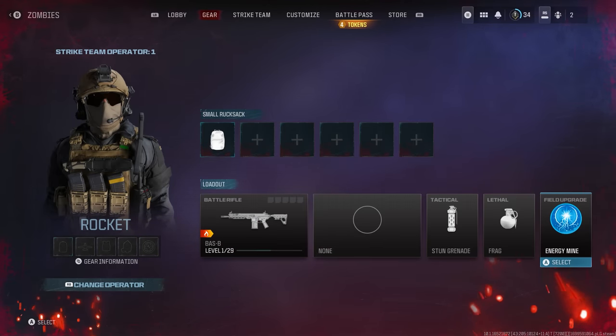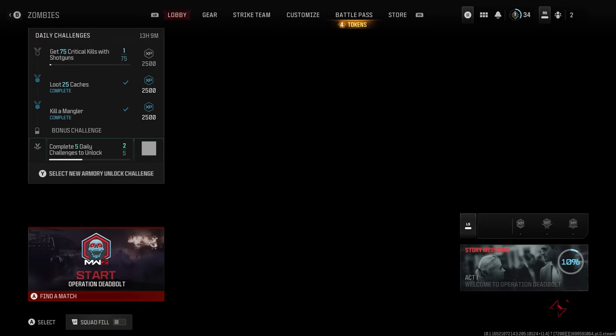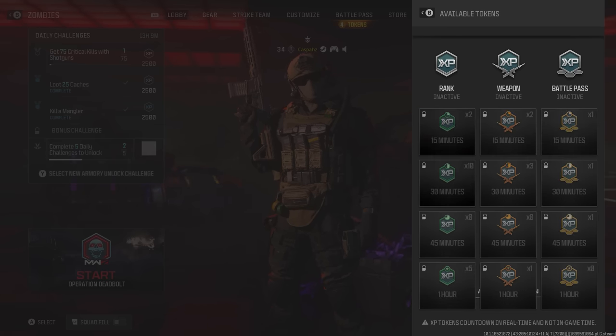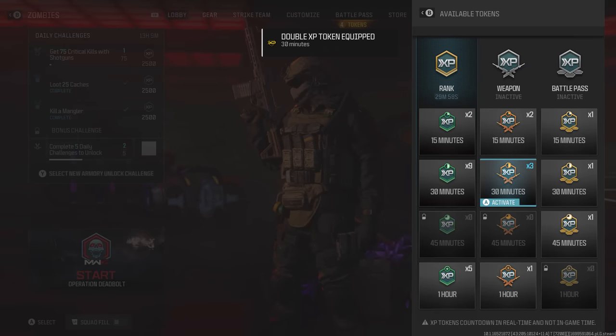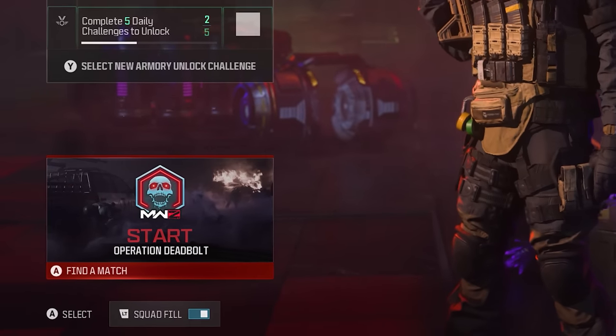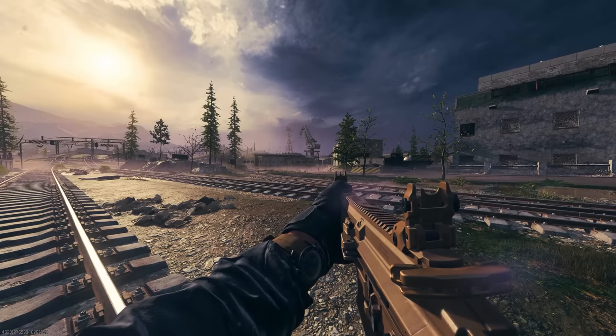Before you start your match, I would highly recommend activating a double overall level XP token and a weapon XP token — it is going to speed the process up much faster. And the last thing before we start the match, make sure squad fill is turned off, this way you'll be the only one in your party and you won't have any interruptions.